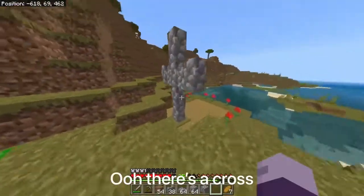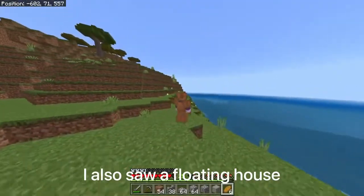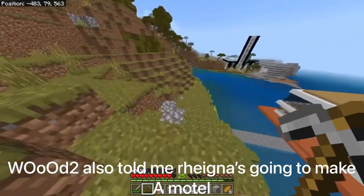Oh there's a cross — Jeremy, the pink ship. I also saw a floating house. Yeah, there it is — it's Rena's house. Woodcraft told me Rena's going to make a motel.